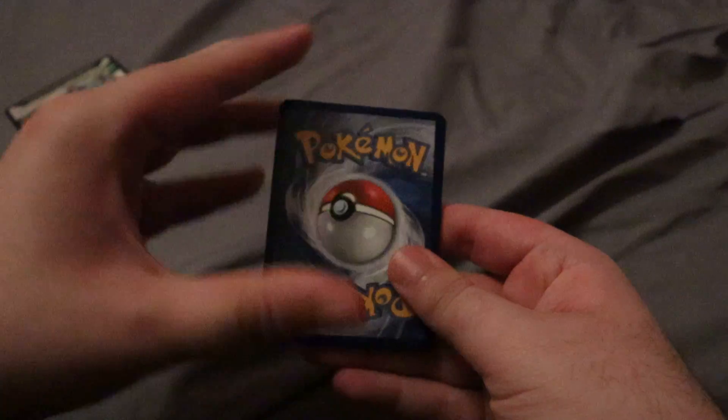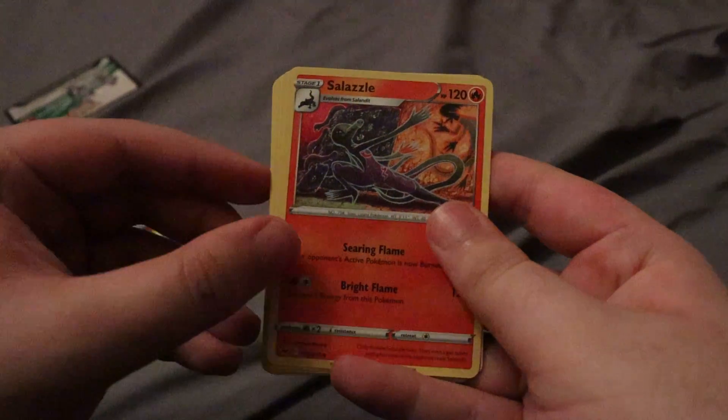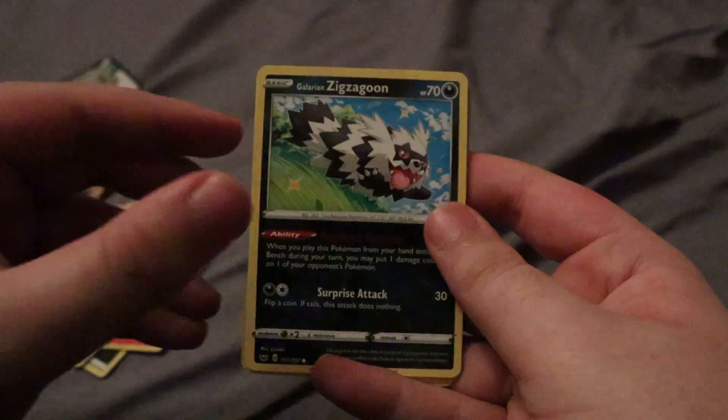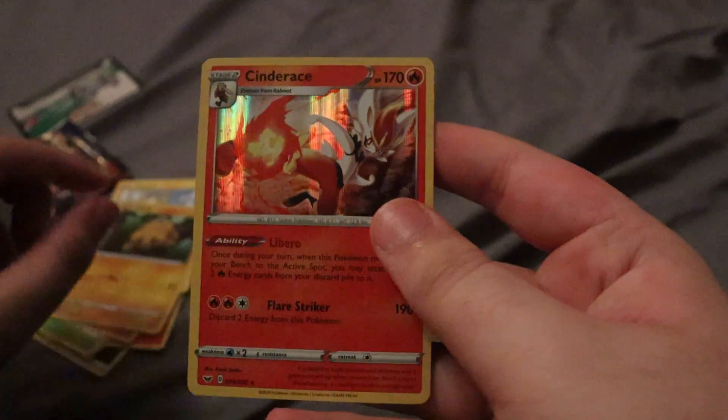I always have a tough time with these packs — I feel like they make them out of stronger material nowadays. I can never get these open. Alright. So they have a Dark Energy, Energy Switch, Bisharp, Salazzle, Krabby, Galarian Zigzagoon, Gossifleur, Silicobra, Yamper, reverse Joltik, and a Cinderace holo. A pretty great way to start off the video — and again, my first ever Sword and Shield pack, and we got a holo. That's actually pretty good.